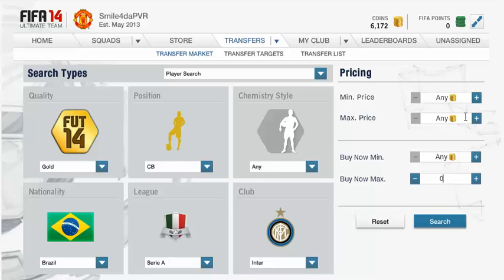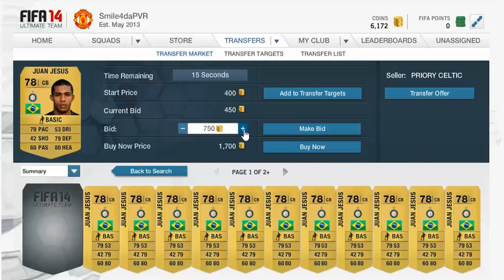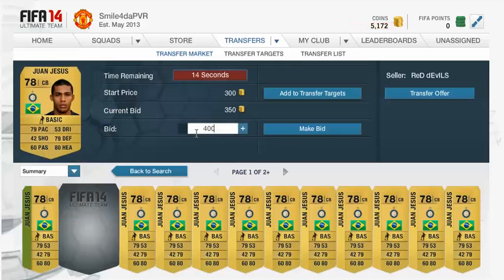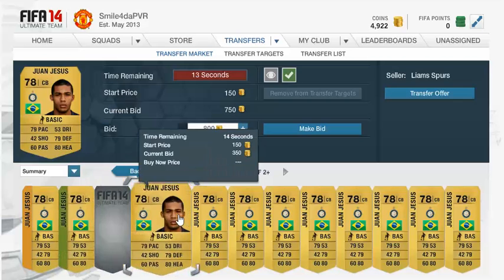What you've got to do is go into the auction and put 1000 as your maximum price, and stick a load of 1000 bids on all these players - just bump them up for a thousand. Even if they're going for like 500 now, I'll see if I can win that for 500 but it probably won't work. It never works - you always end up in a bidding war and it's just a lot more effective if you just stick a thousand on and leave it.